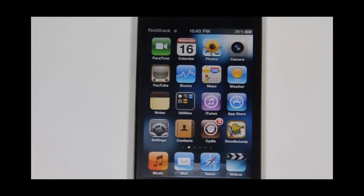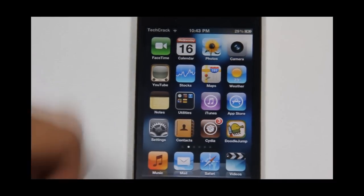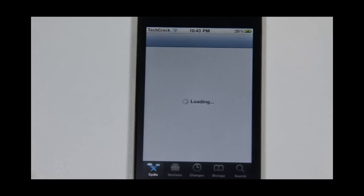So to get started, you want to have Cydia. To get Cydia, you must be jailbroken. Let's go ahead and open Cydia, and once you are on Cydia you want to add an external repo.